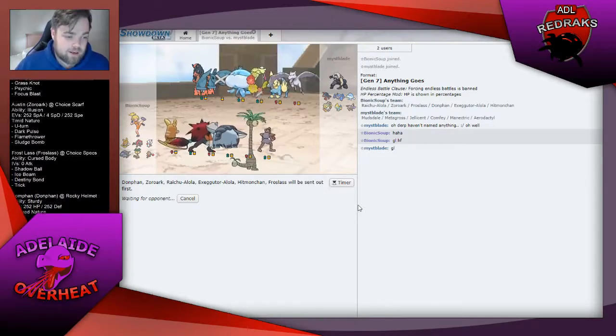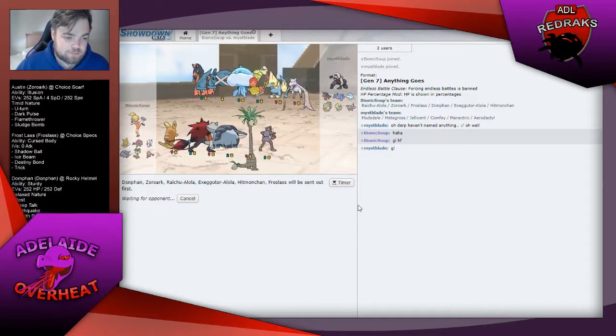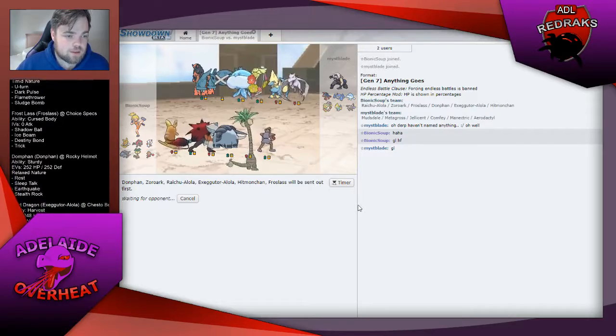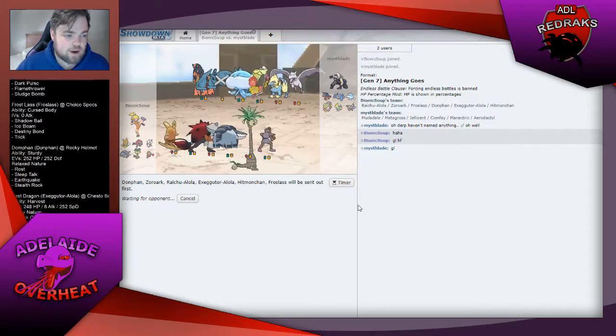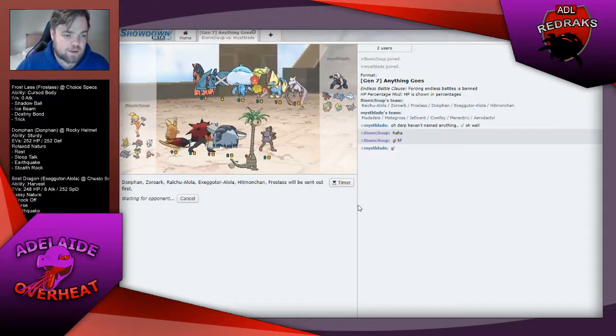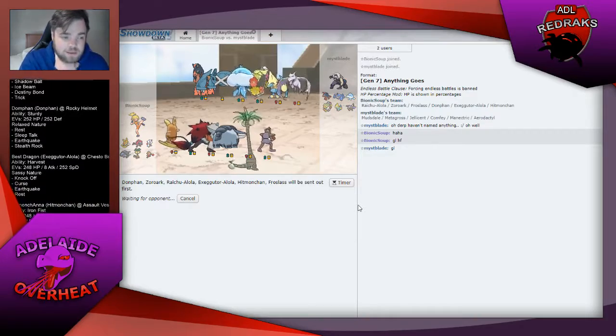I'm hoping I can get the Curse, Resto, Chesto, Harvest Exeggutor to work this week. He doesn't have an Ice type, though he could have Ice Fang on Aerodactyl, HP Ice or something on Manectric — HP Ice on anything, basically.